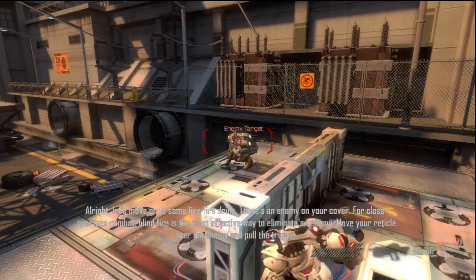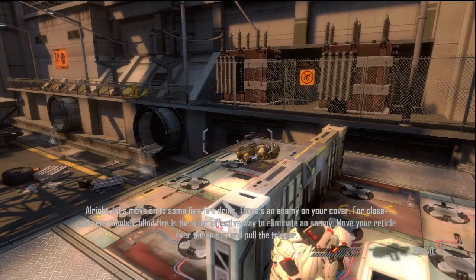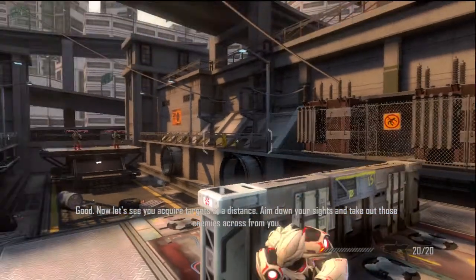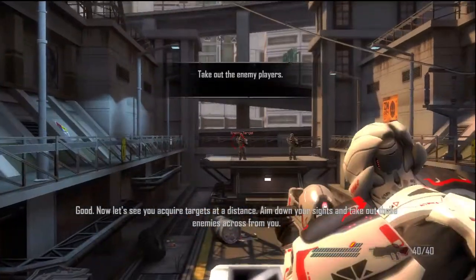There's an enemy on your cover. For close quarters combat, blind fire is the most effective way to eliminate an enemy. When you're low on ammo, you can either reload or draw your sidearm. Now let's see you acquire targets at a distance. Aim down your sights and take out those enemies across from you.